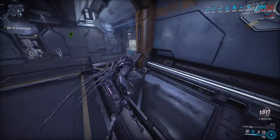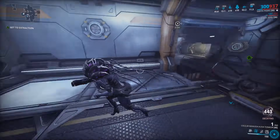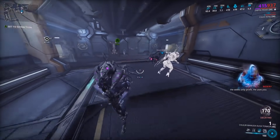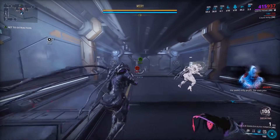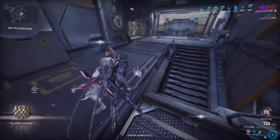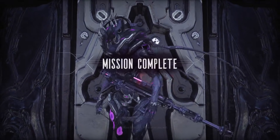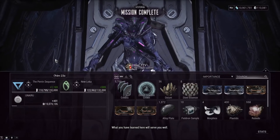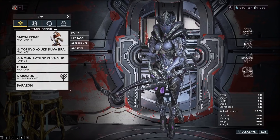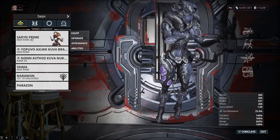The maximum acolyte spawn timer after this update will be six minutes and we're basically at extraction at four minutes. It's worth waiting the extra minute or minute and a half to have the acolyte spawn — you get a guaranteed arcane because arcanes are a 100% drop chance, plus some steel essence. Getting that steel essence lets you buy the arcane unlockers. With the cat buff we got eight steel essence.